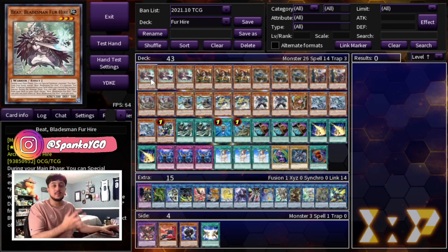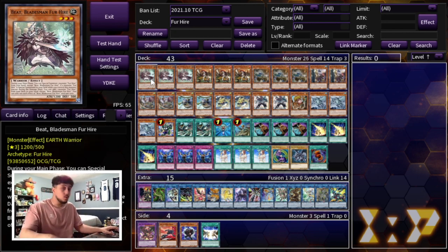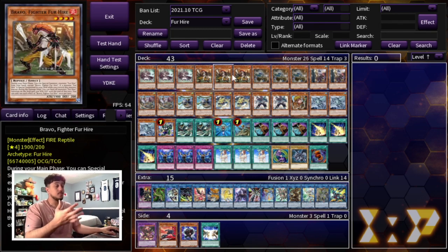We are starting off with triple Beat, Bladesman Fur Hire. All the baby Fur Hires — by baby I mean all the normal summonable ones — have the same effect where during your main phase you can special summon a Fur Hire card from your hand that's not the same name. Beat can't summon another Beat, but Beat can summon any other one. They all share that exact same effect, and each one also has its own unique effect.